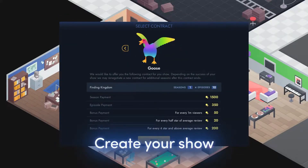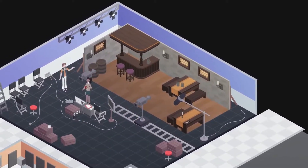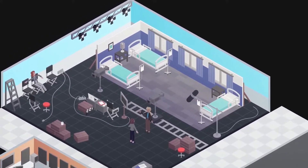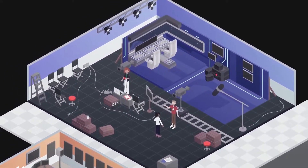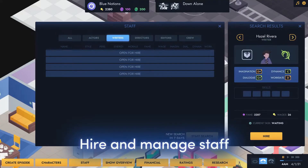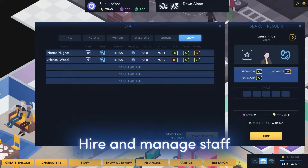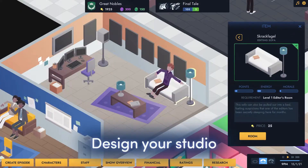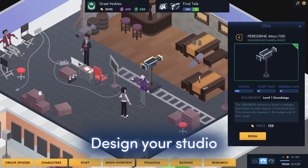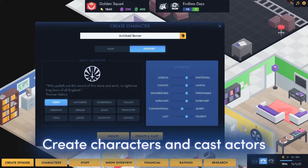Get to create and run your own TV show in Showrunner, an isometric management game where you need to craft scripts and find the star actors to play in them. You need to hire staff to help get your show off the ground and develop your studio set to be the new Universal. As you make episodes of everyone's new favourite show, expect your fan number to skyrocket. If you're a fan of management games, this will be the show for you. Showrunner is available in early access now.